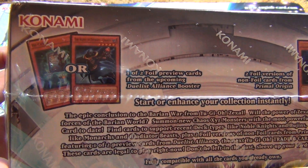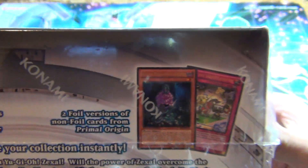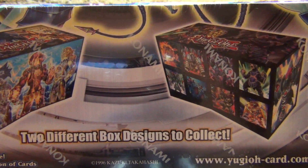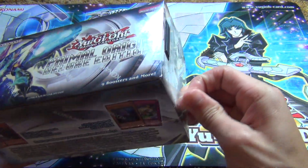You do get one of two foil preview cards from the Duelist Alliance — you get Uranus or Recover. Two foil versions of non-foil cards from Primal Origins. And you get like two art box things. Two different art boxes designed to collect — you get Gladiator Beast or Booegins. So yeah, we'll open it up and see what we get.